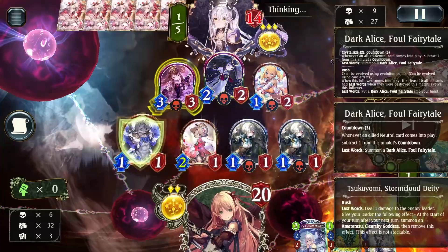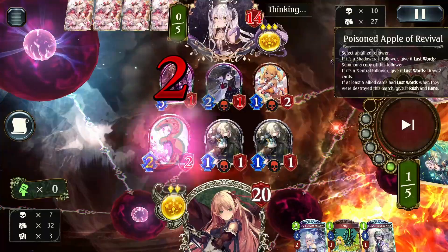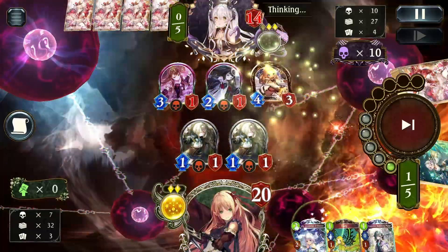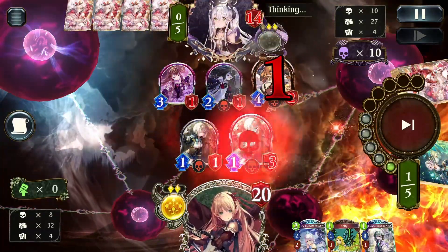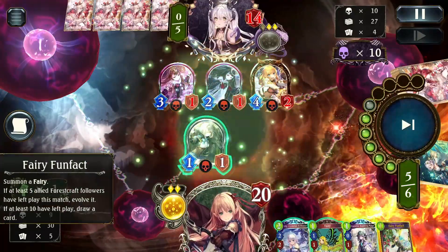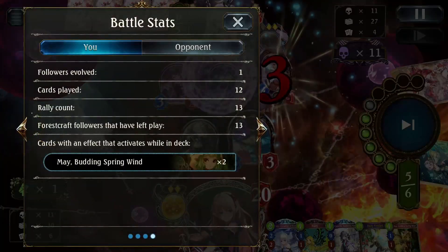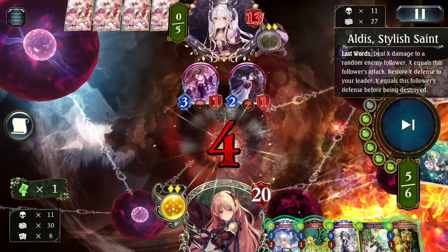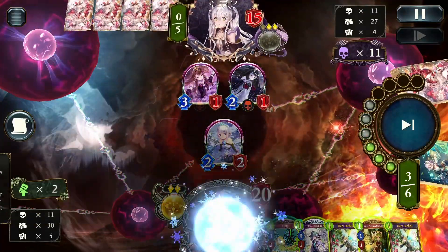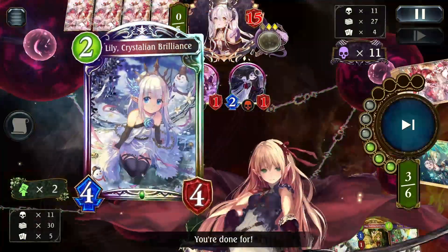Dark Alice comes out, which is very nice for us because they don't have a way to get rid of their own Dark Alice. They even play the apple on it, which is great because we have Lily in hand to erase that Dark Alice. We've got a lot of Fairy Fun Facts here so we can play them for draw. Try to avoid playing Fairy Fun Facts before you reach 10 followers leaving play, because you really need the draw.